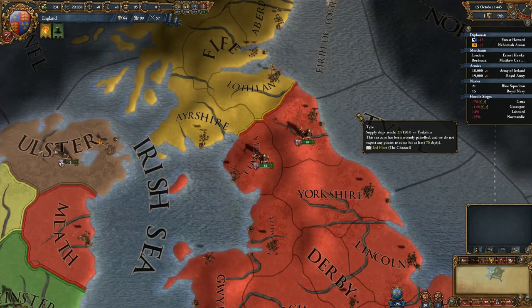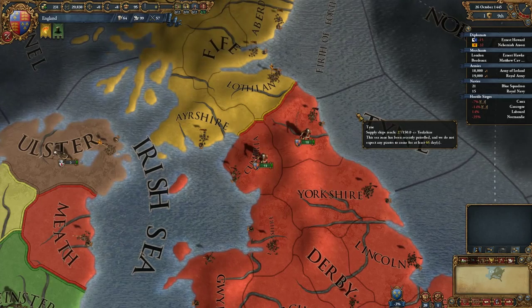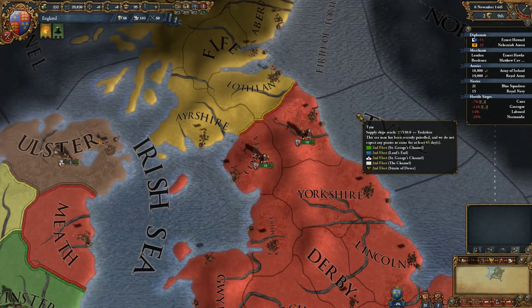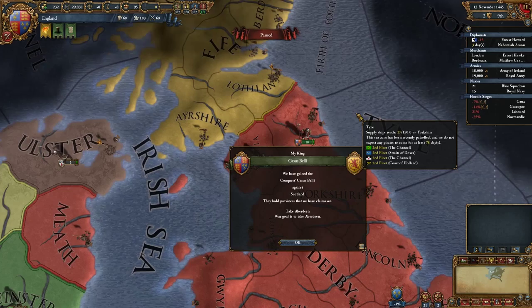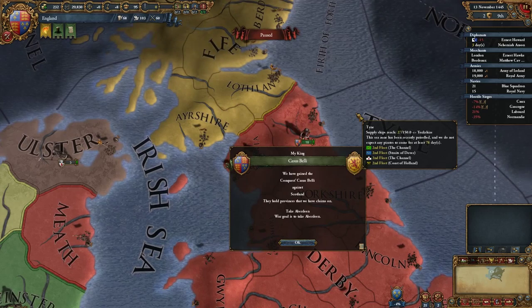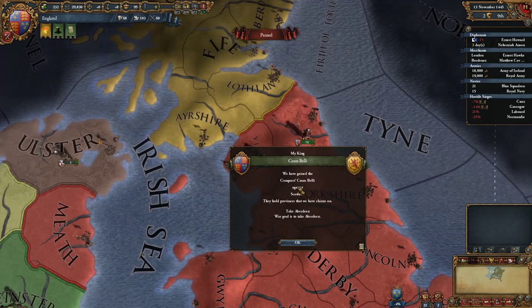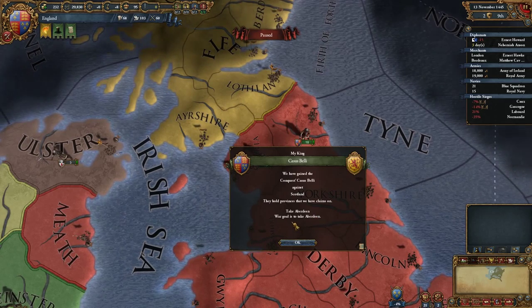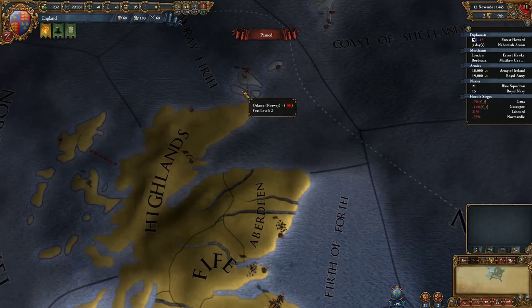It's good that we now have an heir. If your monarch dies without an heir, one of two things will happen: you'll either have a succession war, where another nation tries to claim the throne and can go to war for it, or you have a regency council where the nobles take control until the heir comes of age. We have now finished fabricating the claim and gained the conquest Casus Belli against Scotland — the war goal is to take Aberdeen.